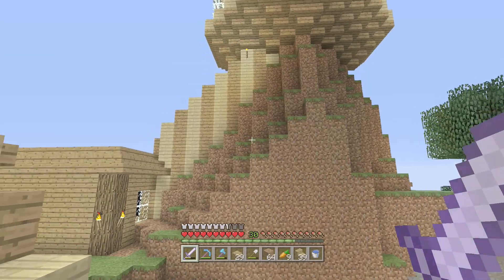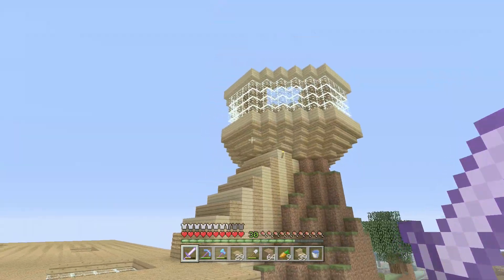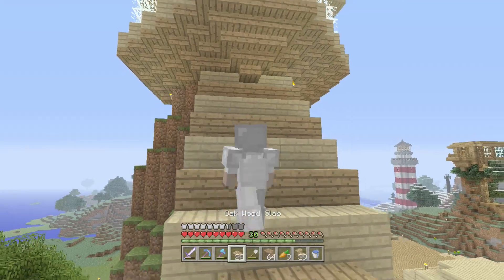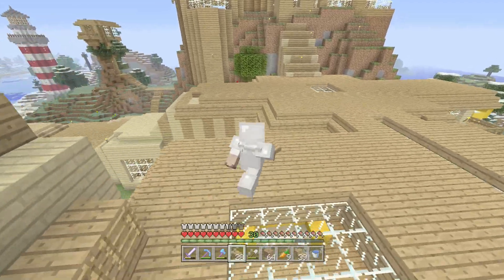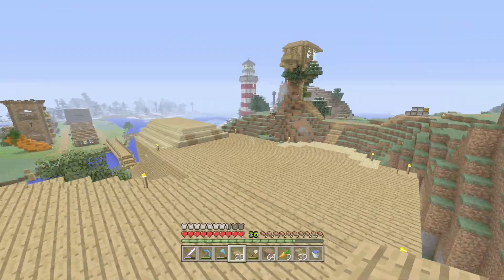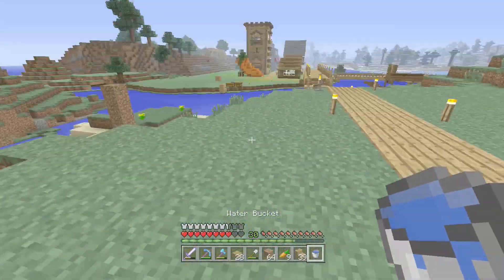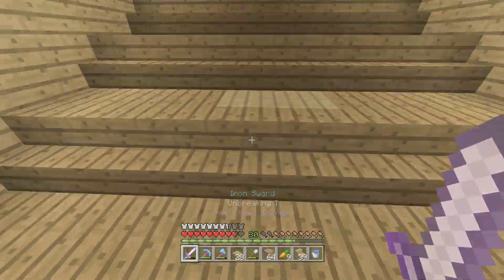Unfortunately my co-player has had to go. We have the final product of the viewing area — I'll need to do something similar on the top but I can't be bothered yet. It looks so much better. It's no longer some floating weird thing on the side of an awkward hill — it actually looks like it's supported by something, and it looks so much better.